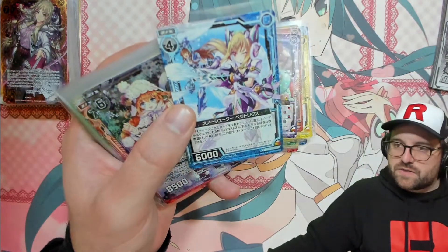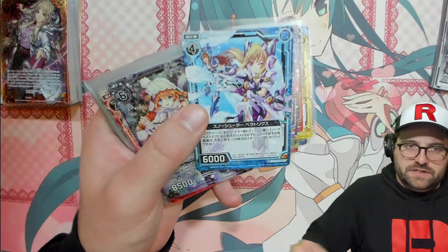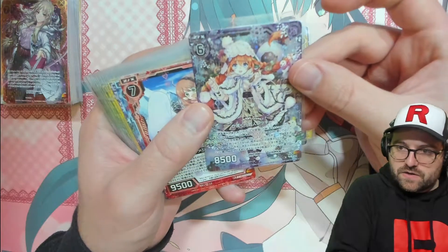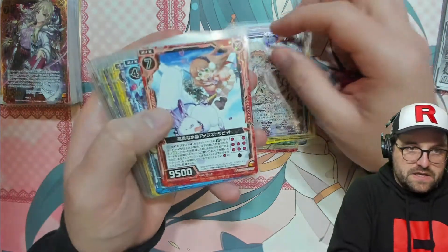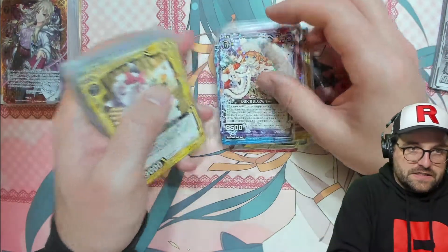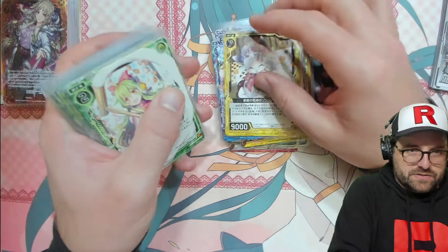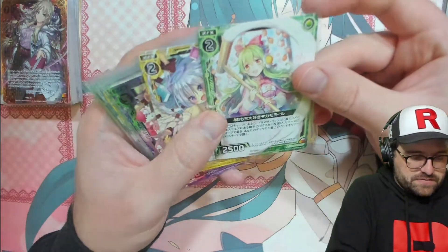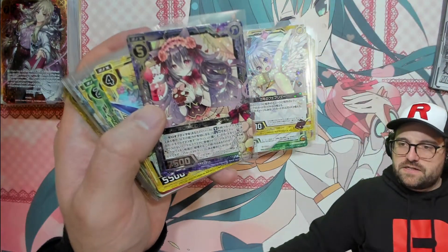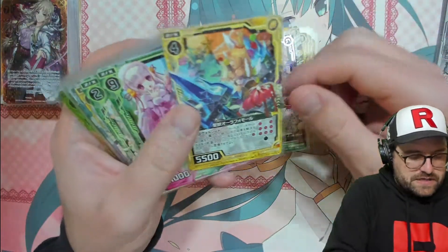We have quite a few of these as well — I think the first box had three or four of them. Snow Shooter Bellatrix, a nice foil Snow Hot Expert Cookie, we get the Amethyst Bunny, Suction — more cats. Those probably weren't in the same pack; I mixed them up and ended up putting them next to each other. Here we have Number 15, which is First Chocolate Banshee — I think we got one of those in the first box.